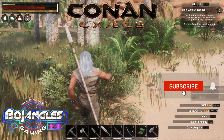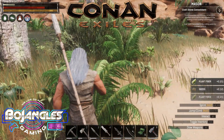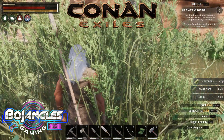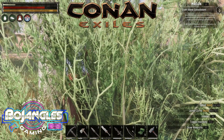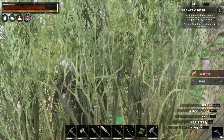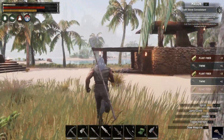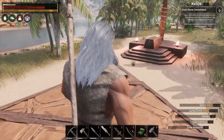What's going on everybody, it's Bojangles. We're out here gathering stuff - we're trying to get a cauldron built. We need to get some consolidated stone to do this, and we're trying to upgrade our mason. The big goal today is we want to get into armor, upgrade our armor so we can start getting out here and doing all the stuff.